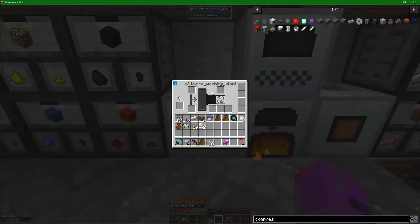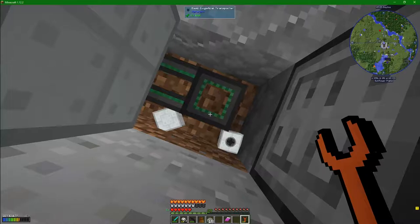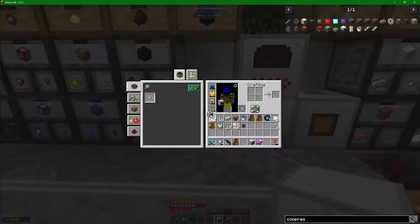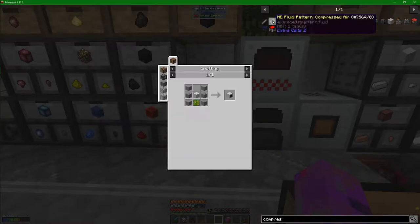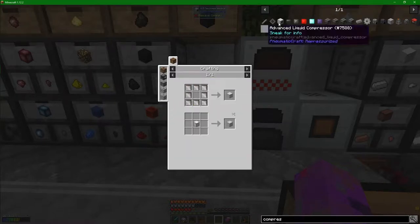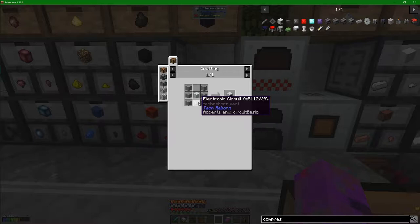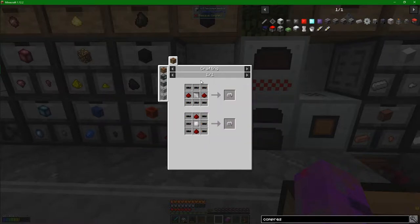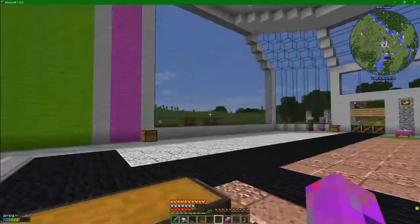We're going to get rid of that as well because I need to put down something called the compressor. The compressor is a super simple machine to build. If we have a look up here, it's just six bits of stone, a machine block — man, that naming really needs to get worked on, it's resource.machineblock — and then over here we have a control circuit, which if we just click on that you can see is cable. All these things we know how to build.